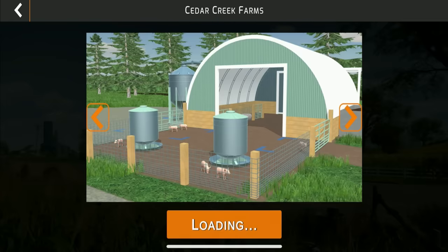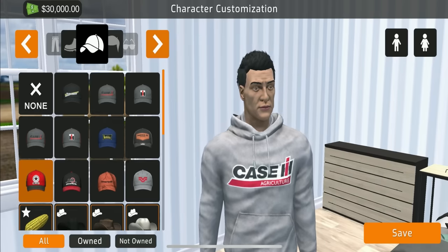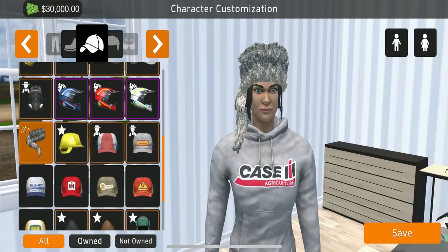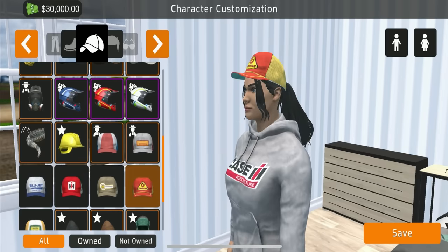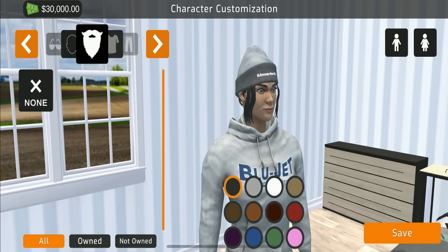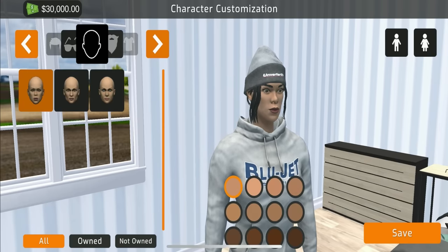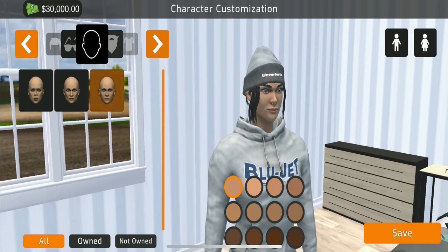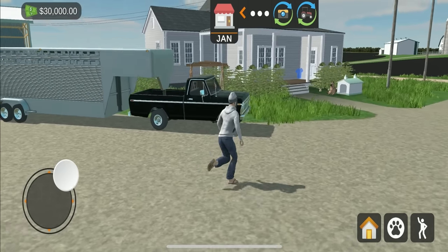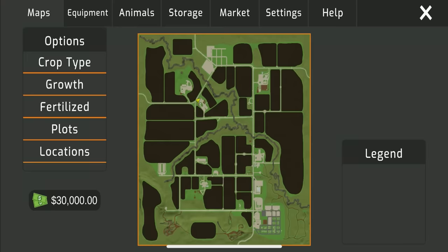Back at the main loading screen - loading into the second save game. The customizations are the same. Going with a beanie this time. There are three different women characters you can choose from, with many different hair colors available.